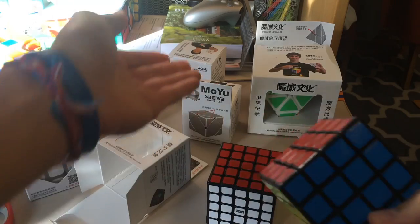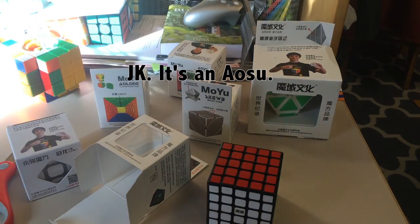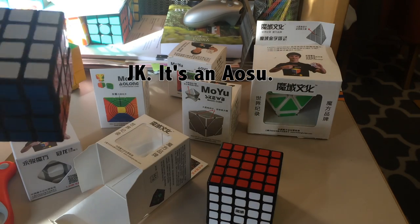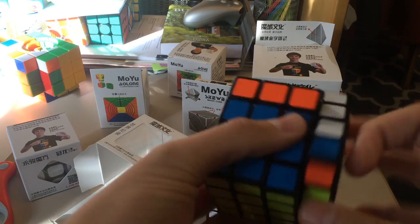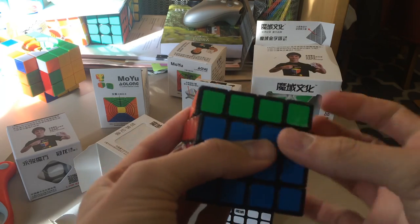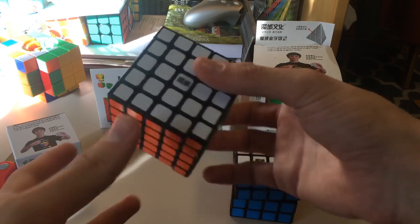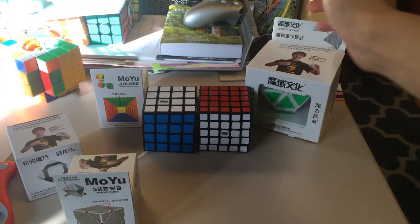And I'm assuming the Moyu Aosu or Weisu — they said Weisu, but there's an Aosu box. It feels like a Weisu. It feels a little more bubbly than my Aosu, so it kind of feels like a Weisu. Anyways, I guess this is a good cube — pretty nice out of the box, just like any Moyu 4x4. That's really weird. I don't know how that mix happened, but I'll get onto this last, and I'll also have a review along with it.